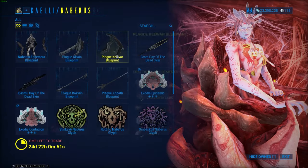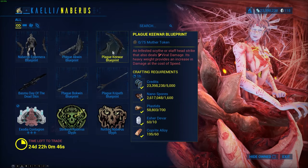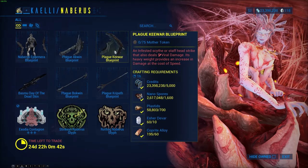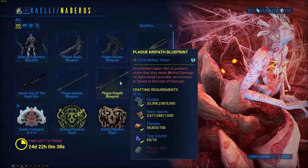So these are actually really good. I know for a fact that Plague Kripath is really good because it does innate viral, and so does the Kibwa. They do innate viral which means you can put corrosive on it at the same time, so you can have corrosive and viral which is amazing.